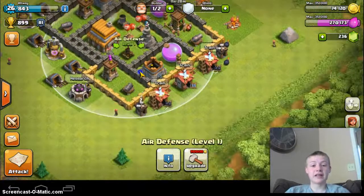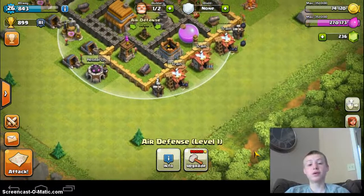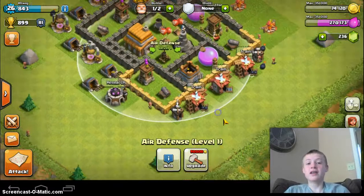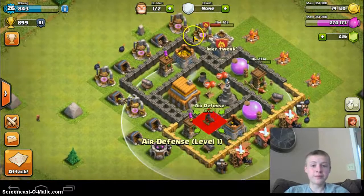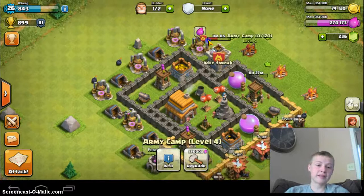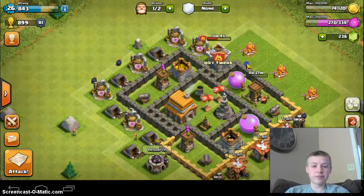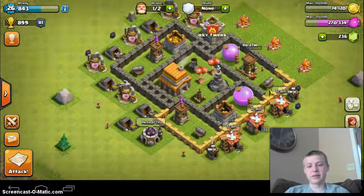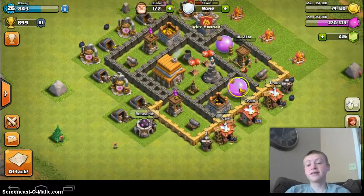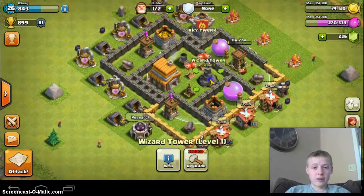Then there's air defense — at this level some people use balloons, and that can wreck you if you don't have a good placement on your air defense. So that's a really good spot. The Clan Castle is out of the base because I don't really want to substitute it for gold storage. I can't really find a good spot on any Town Hall 5 base. And I've got the Wizard Tower in there too.